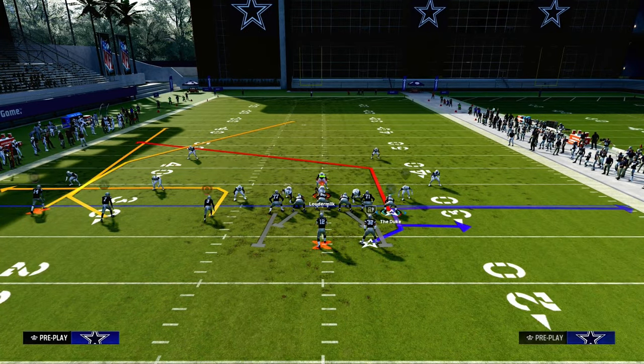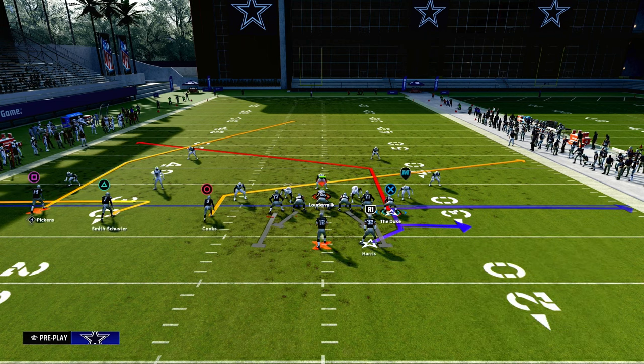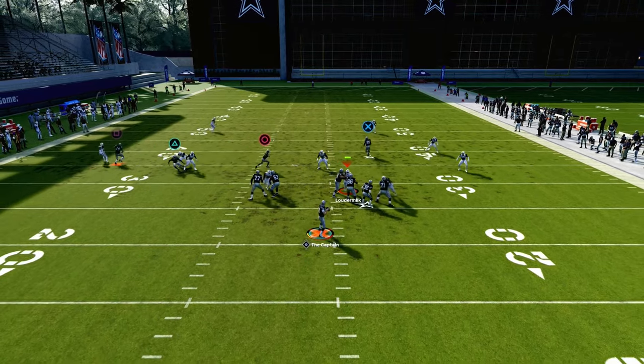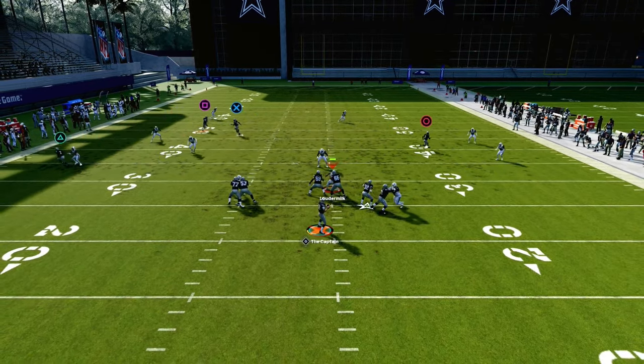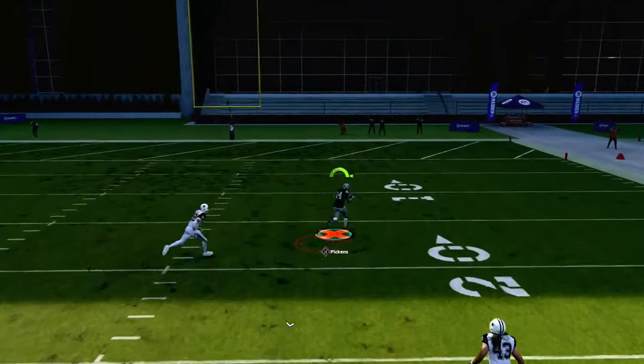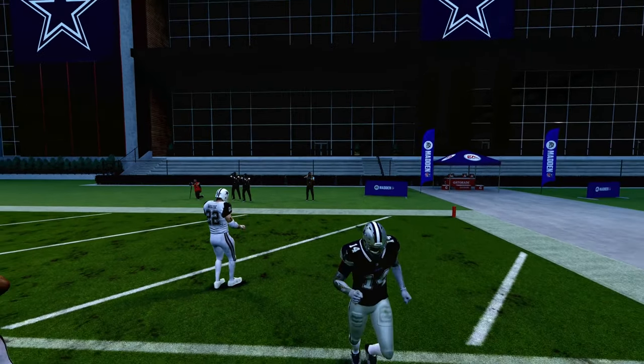We're going to put the tight end on a tight end press post. Then we're going to zig the middle trips receiver, slant the inside trips receiver, and block our running back. Against a double Mabel cover two style defense, the deep half is going to get pulled by the slant, and then this just absolutely destroys cover two for a one-play score.